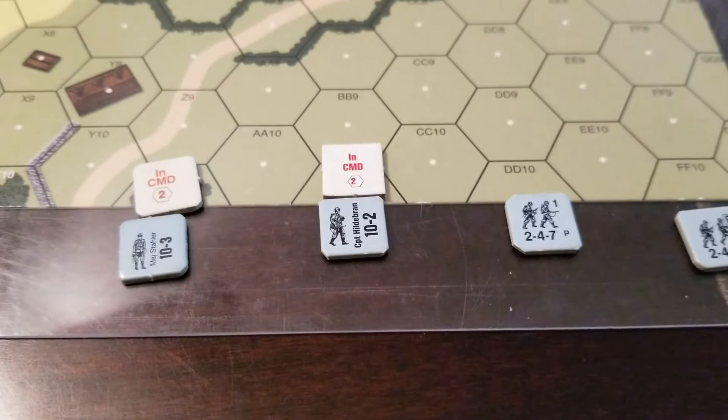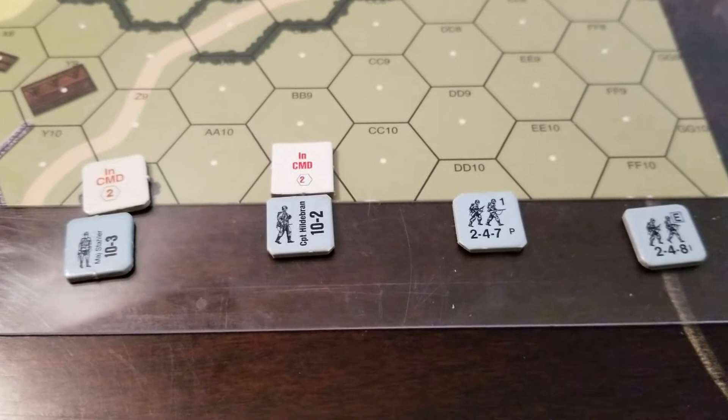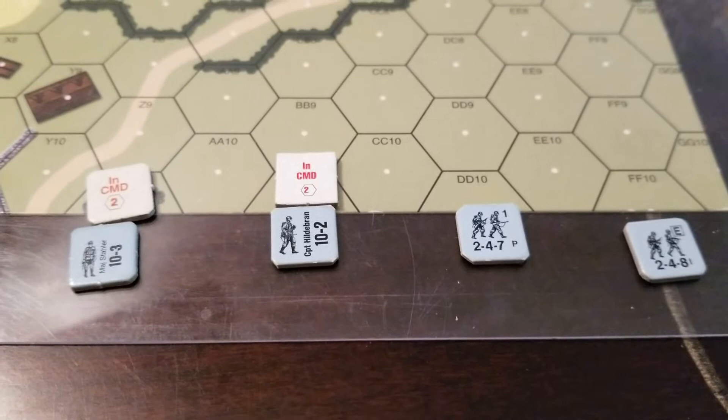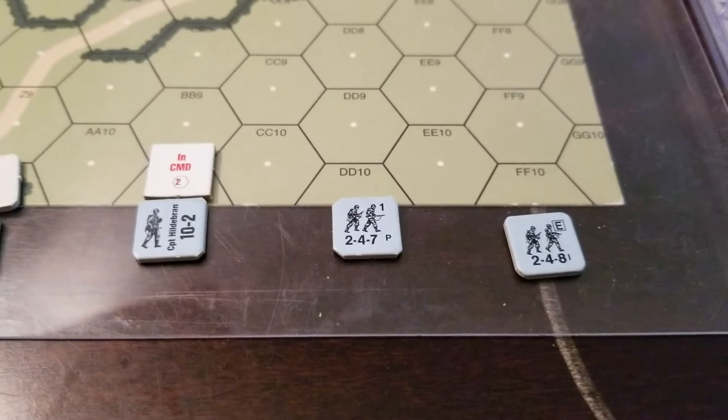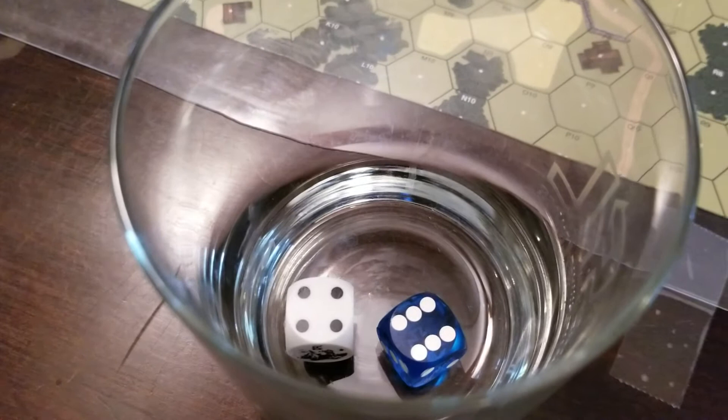Note that only leaders are marked as in command. Two hexes over we have a half squad 2-4-7. He does not need to roll and is free to move. If I wish I can move him now, or I can carry on rolling. I do wish to move him, but first I'll see if the 2-4-8 can also move. I will check him now.